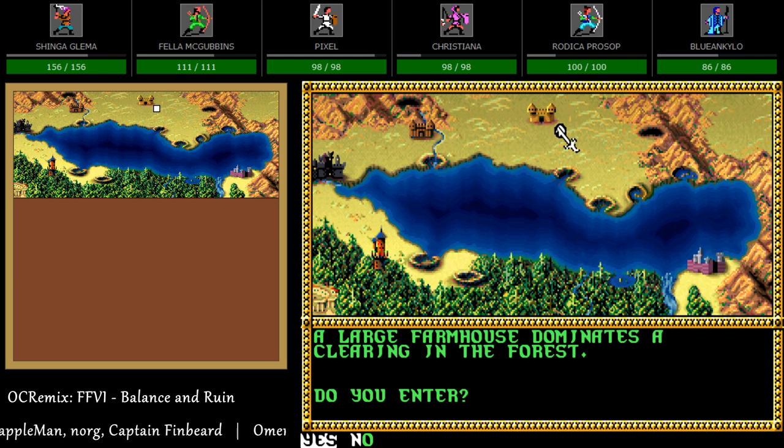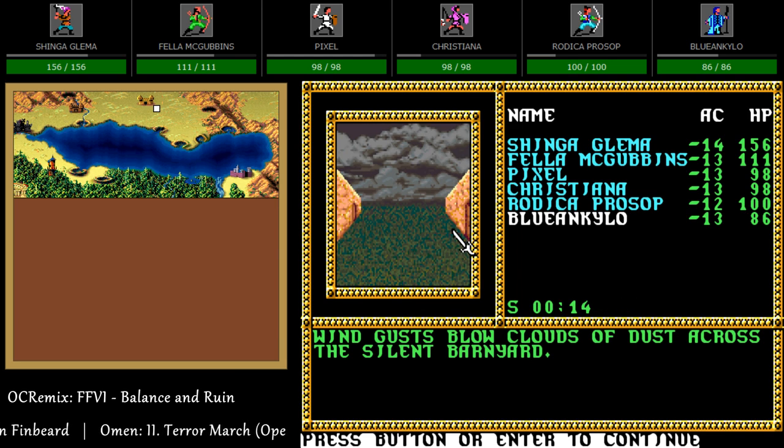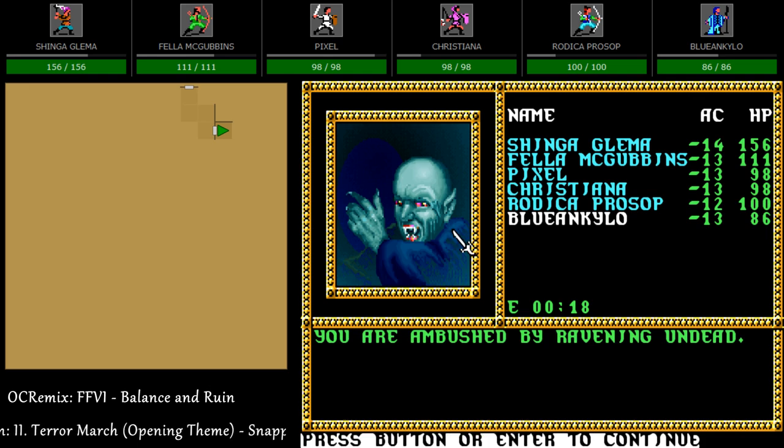A large farmhouse dominates a clearing in the forest. Every now and then you don't have to be on animation — I don't know if this is random or just happens to be this specific square. Wind gusts blow clouds of dust across the silent barnyard. This is just an overland mini-map according to Gold Box Companion, but we've got a map.